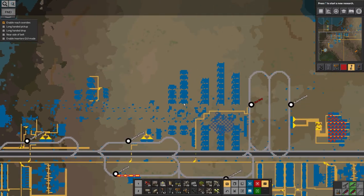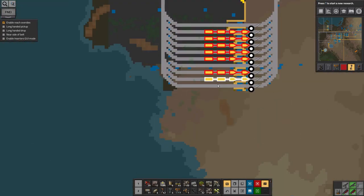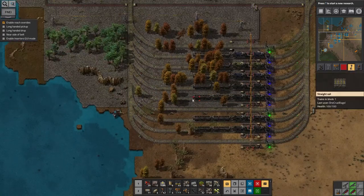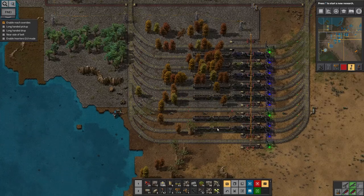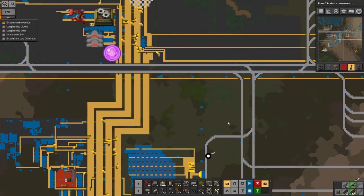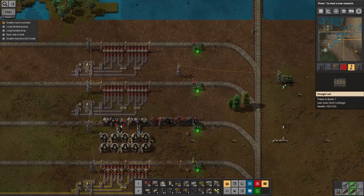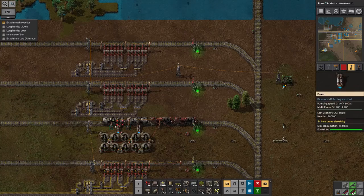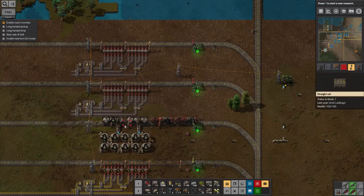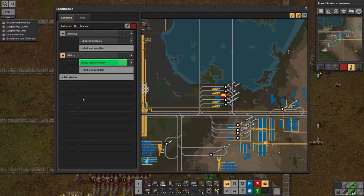I expanded the depot down here a little bit because I'd freed up some more trains — it's not particularly exciting, just a copy-paste job to make it about twice as big as it was before. I've still not got LTN working with fluids for some reason, because according to everything I've read it should work in exactly the same way as with solids, apart from being very careful to empty all your tankers properly. But for some reason it's not working, so at the moment this is just a point-to-point train that picks up the oil and drops it off at the oil drop-off place.